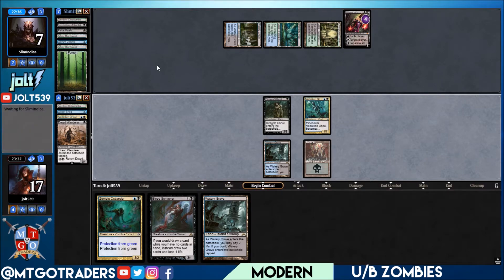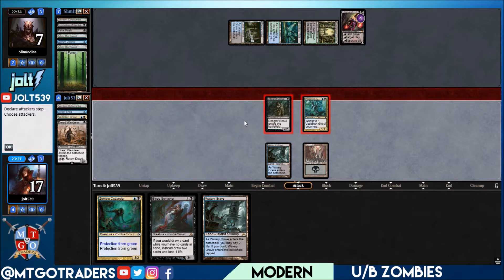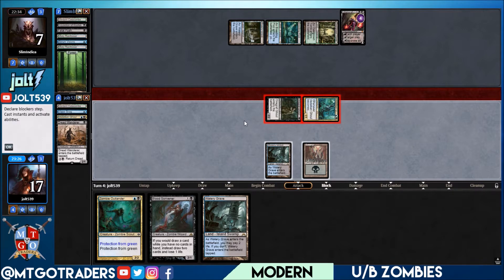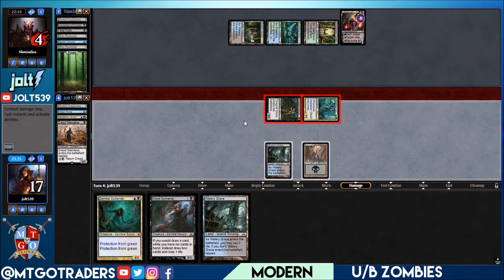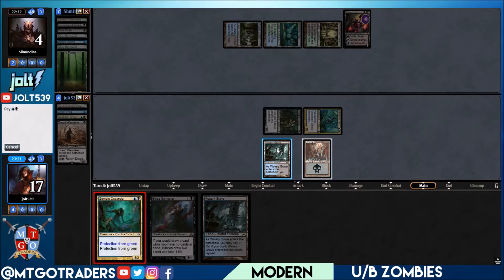We're coming across for three, puts them down to four. They have the plus on Liliana again next turn, we sack a creature, and let's go up top — we need to close this out. Going up top for three puts them down to four, then let's go for the Zombie Outlander.